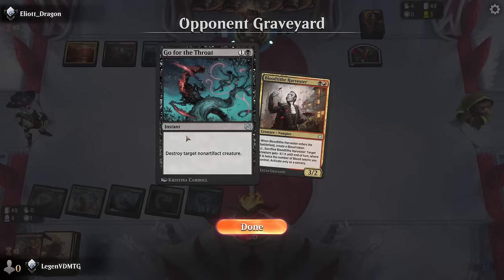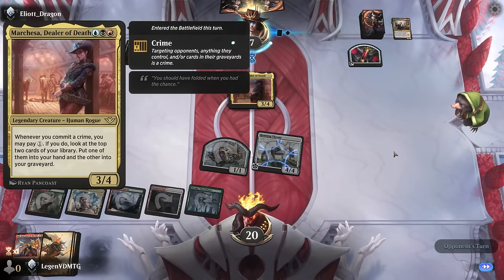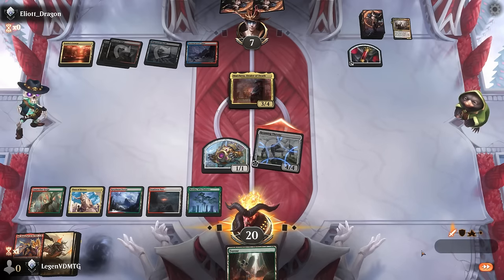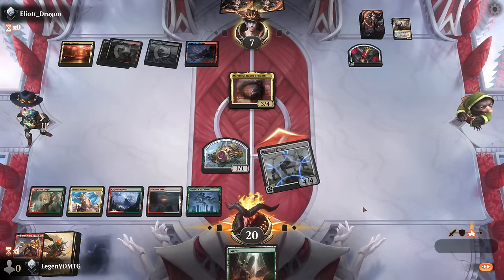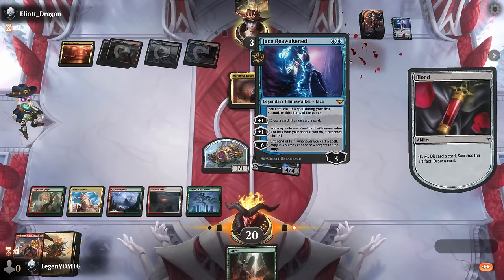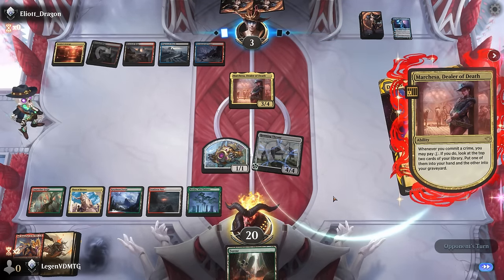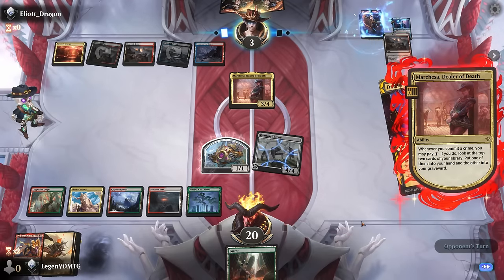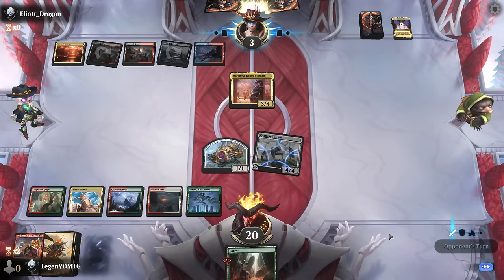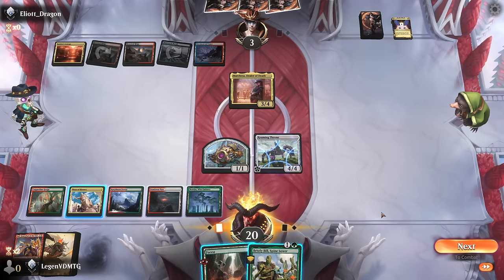We've got some hasty creatures we could topdeck, or ways to enhance our current creatures. Roaming Throne at least doesn't die to Go for the Throat. It's going to be the Dealer of Death with various crimes to provide card advantage. I'll just get in for four, keep a land in hand in case we draw another threat. They discard Jace. The Rest enables their legend here but they might have to chump block. Bristly Bill — sadly not a human so doesn't benefit from Roaming Throne.